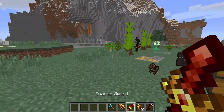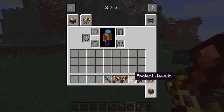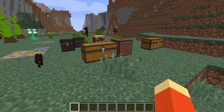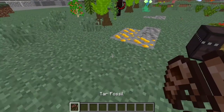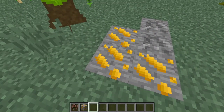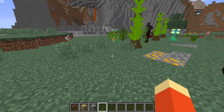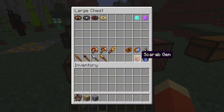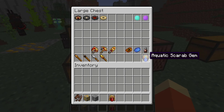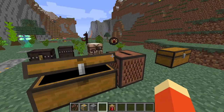Here we have the scarab sword, which deals 8 attack damage — which is insane. Then we have the scarab pickaxe and all of that. We also have a new ore called amber ore, and this is the fossil block. With this fossil block you have a chance to find a relic — an artifact such as a scarab gem or an aquatic scarab gem. And this is chicken essence and Dominican amber, which is almost the same thing as amber but there's no separate ore for it.